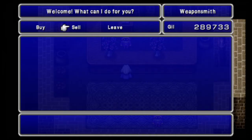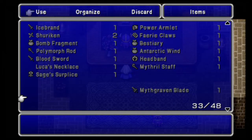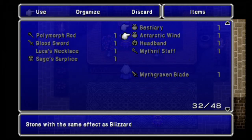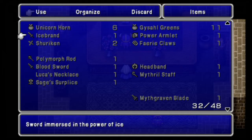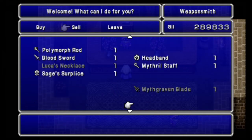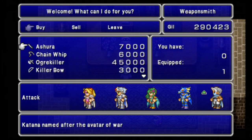I want to sell one Sage's Surplice but hold on to one for Rosa — I might change my mind. Lilith's Kiss can go as well. Bomb Fragments, Bestiaries, Antarctic Winds — those can go. I don't know where I got this Blue Fang from, but it could be useful — I'm going to hold on to it. It's useful for a boss fight that involves lightning later, so I'll keep it.